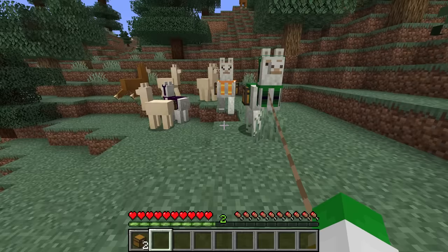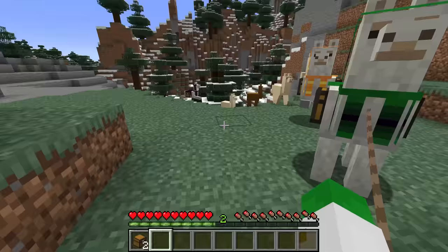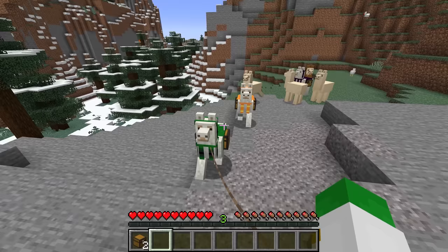You can see here: leading around this llama, all the llamas behind it move in a big train. To breed llamas, both must be tamed; right-click on two tamed llamas with a hay bale and they'll breed, giving you a very adorable baby llama.